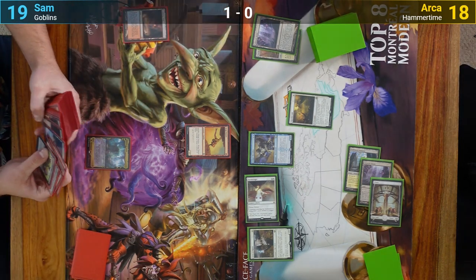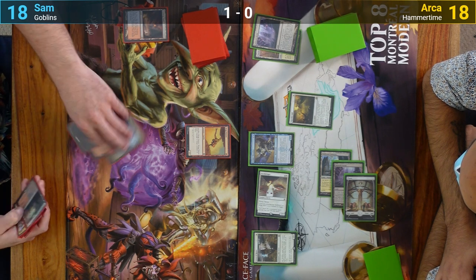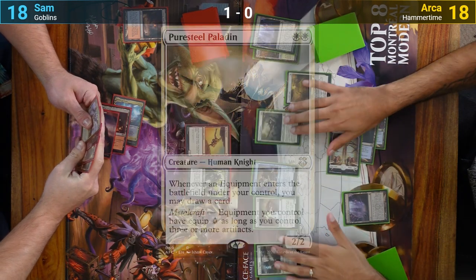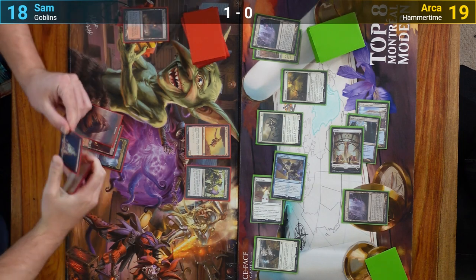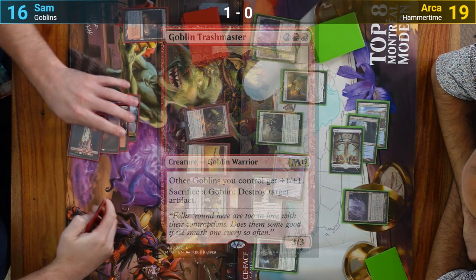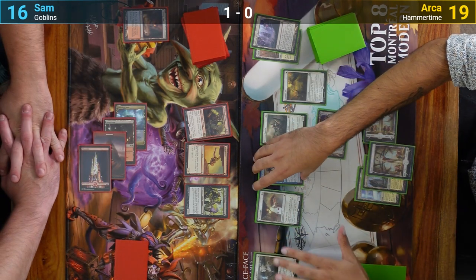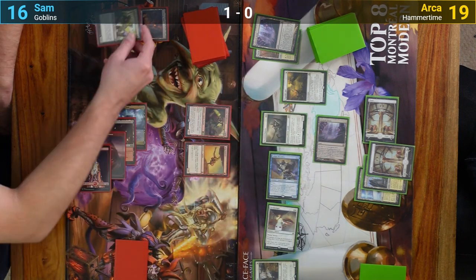Sam cracks his Scalding Tarn at end of turn to find a tapped Blood Crypt. Sam draws and plays a Mountain, then casts a Boggart Harbinger — which does nothing as it enters because of the Hushbringer. Arja has a tapped Seachrome Coast for turn and plays out a Puresteel Paladin. He goes to combat, hitting Sam with the Shredder and Hushbringer for two and gaining one. Sam has a Mountain for turn and pays four for a Goblin Trash Master. Arja plays another Plains and animates the Inkmoth Nexus, then goes to combat, swinging the Nexus, Shredder, and Hushbringer. Sam sacrifices the Harbinger to the Trash Master's ability and blows up the Inkmoth, taking two while Arja gains one.